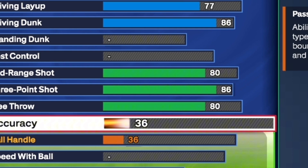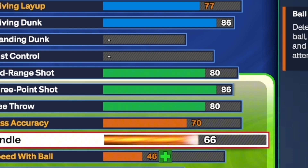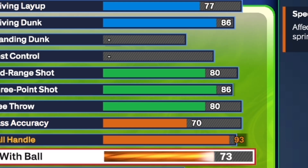We're going to move on to the playmaking. For the pass accuracy, you want to go ahead and put it all the way up to a 70 flat — it's decent enough, the passes are going to get there. For the ball handling, you want to put it up to a 93 so we can get that gold or buck pull and gold killer combos. And for the speed with ball, you want to put it up to an 83, just enough so we can get speed booster at least on silver.